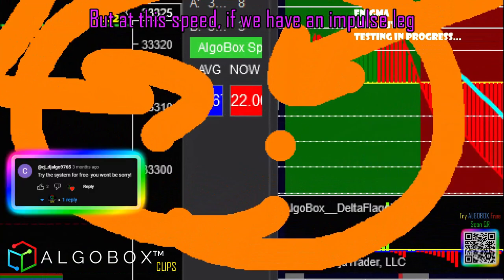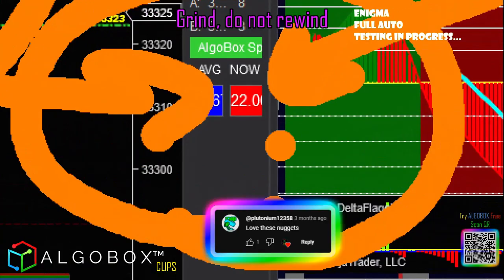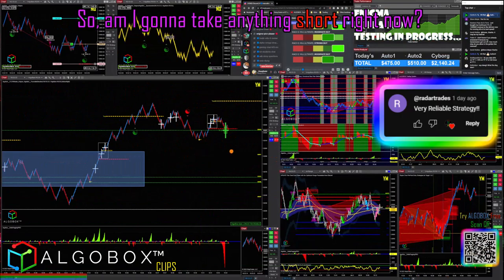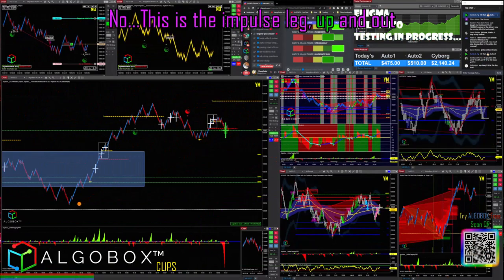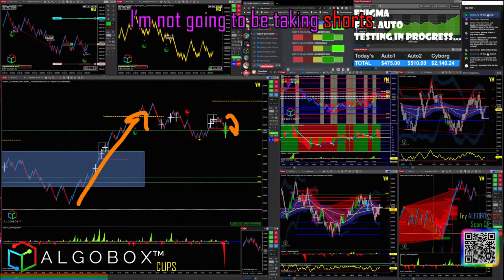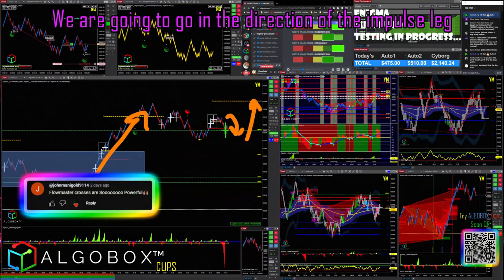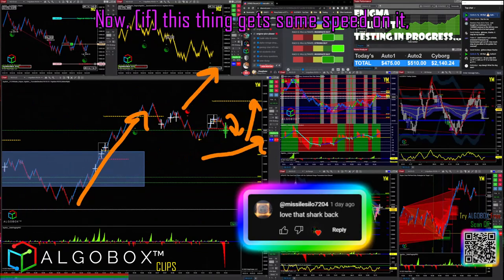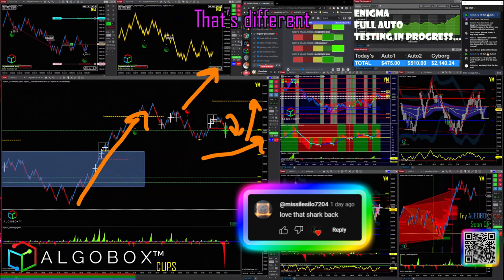If we have an impulse leg grind, do not rewind — write that down. We're going to grind, do not rewind. So am I going to take anything short right now? No. This is the impulse leg up and out. We are grinding. I am not going to be taking shorts. We are going to go in the direction of the impulse leg when it is this speed.